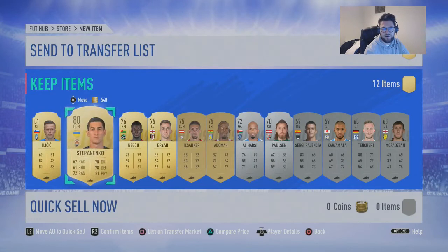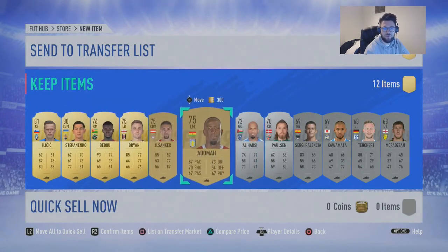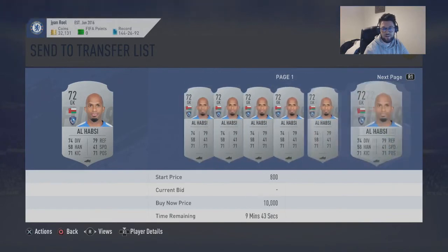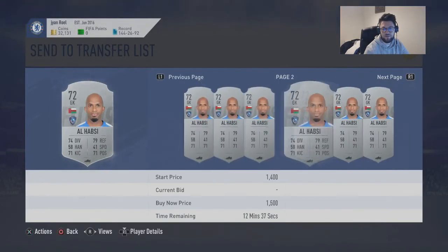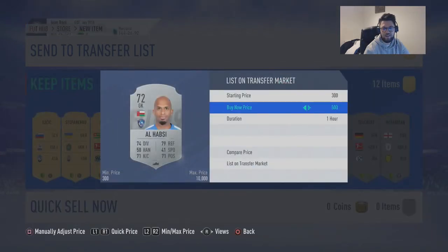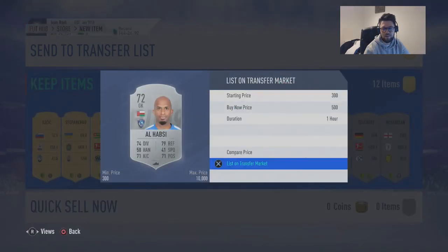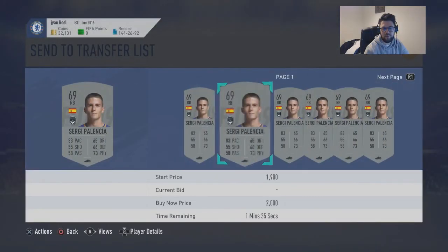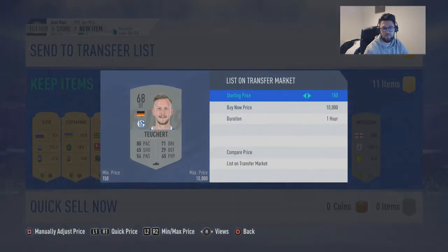So you've got these guys here. Obviously the golds are not going to go for anything. We're looking at these silvers, see if they're going for anything. This guy here is actually going for roundabout — more or half? We've put him at 500. If we get this he might go for a little bit. No, even he's not good for anything. Probably not.